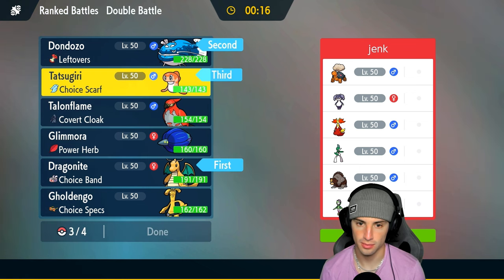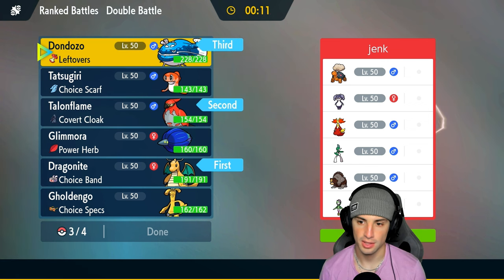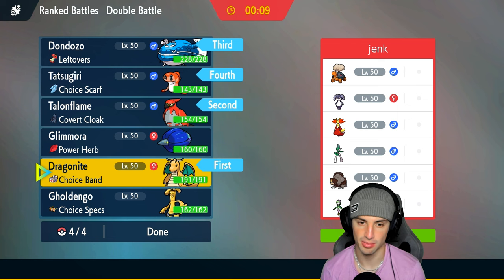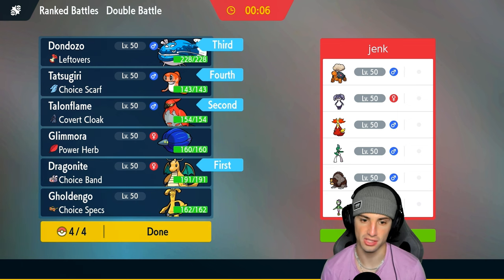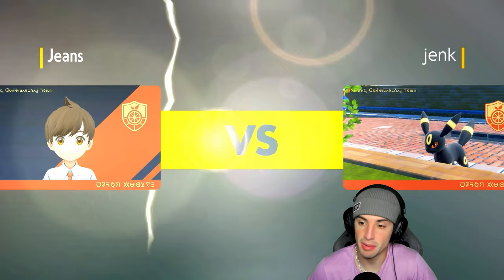Actually, I'm going to swap out Glamoura for Talonflame instead, just in case they want to set up trick room through Indeedy. If they go Torkoal and Lilligant, we'd probably just use Extreme Speed — we'd keep the Dragon typing to still resist fire moves, and Extreme Speed will negate a good chunk of that eruption damage. We could also use Gale Wings for first-turn priority.